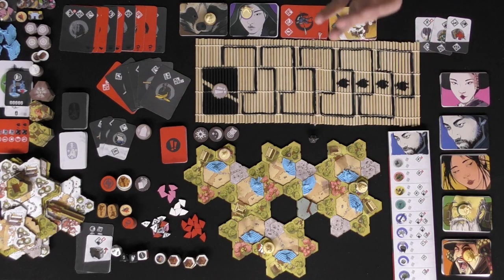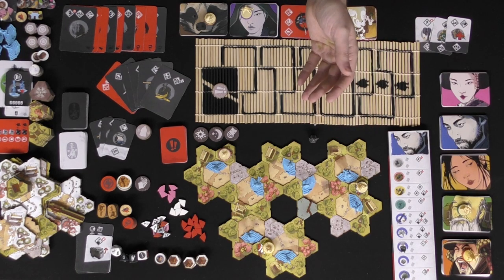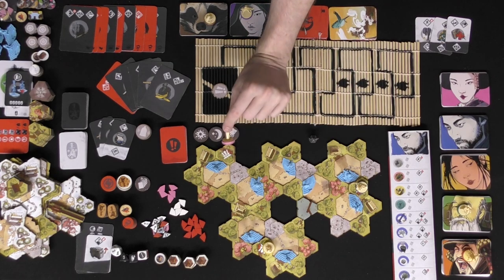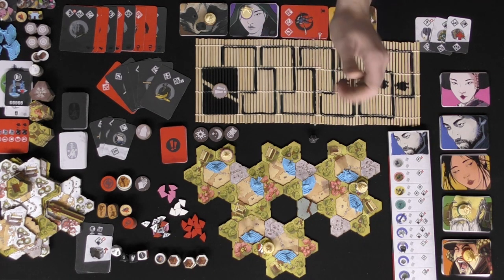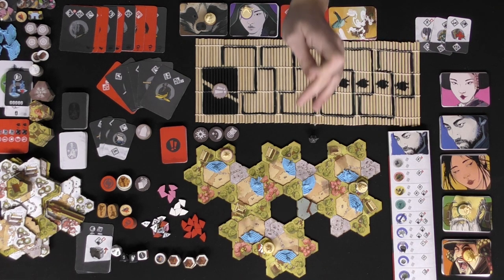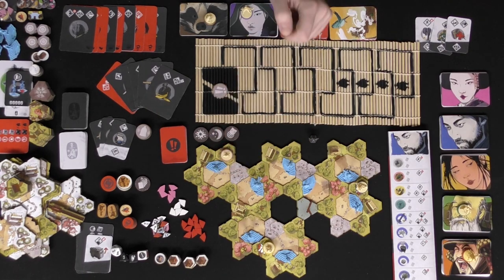Welcome to Shadow Tactics — here is everything represented in both the base and expansion game. First, you're going to get miniatures for each of the different characters and their associated card decks. You're also going to get the different types of guard figures, whether they be spearmen, officers, samurai, or the different lord — the Kage-sama. They're all represented in blue in these spaces here.